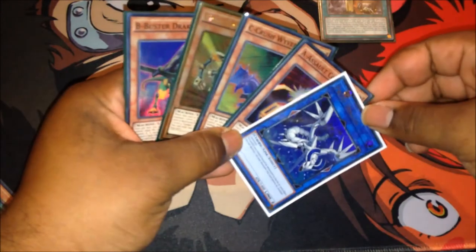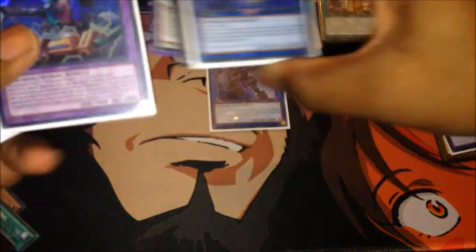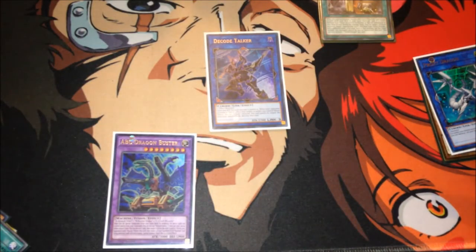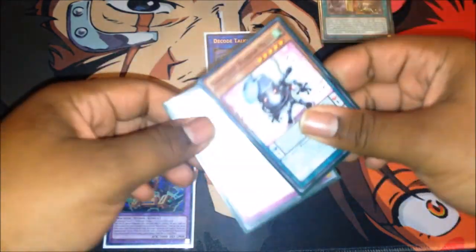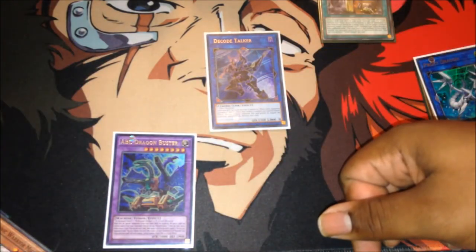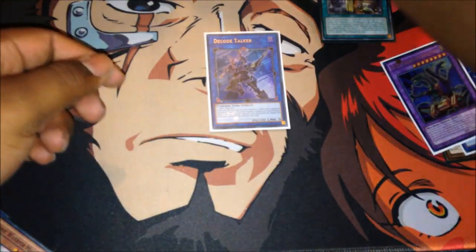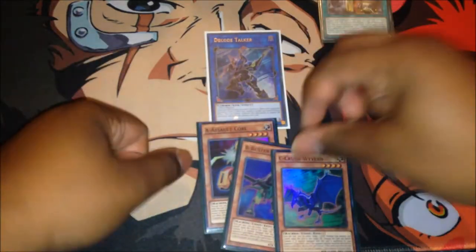Now we've got Decode Talker on the field. With all the pieces assembled in our grave we go ahead and banish the pieces then special summon the ABC Buster Dragon. That's the basic bread and butter combo - very easy to do. You've got cards in hand as well so you can negate your opponent's stuff, and you've got Decode Talker on the field. During your opponent's end phase you can use the Buster Dragon's effect to bring back all the pieces onto the field and then do whatever you like.